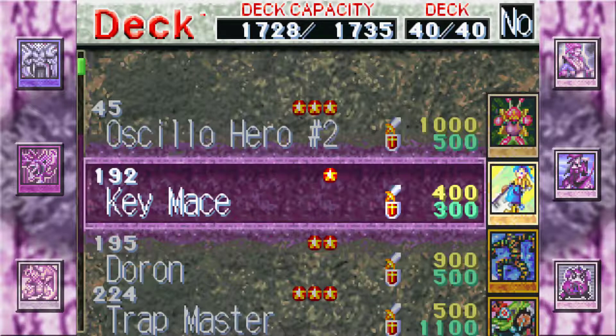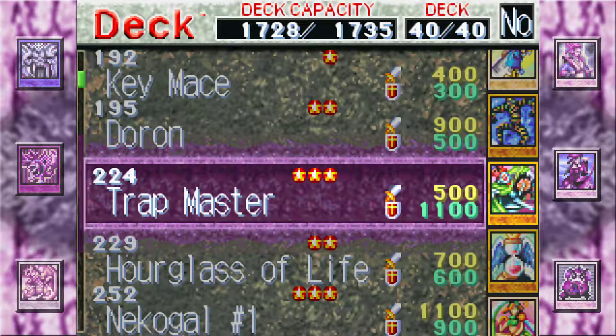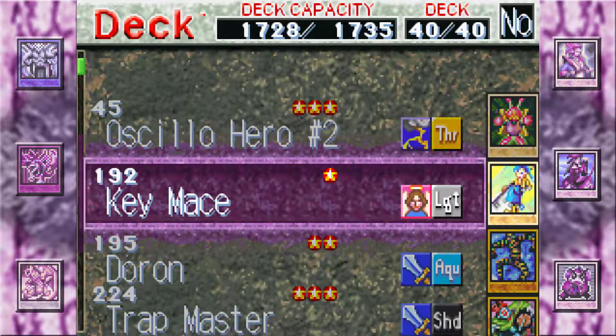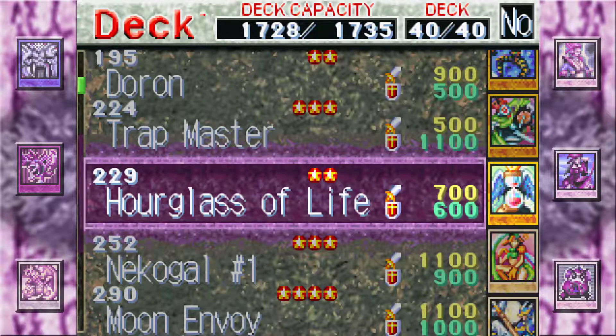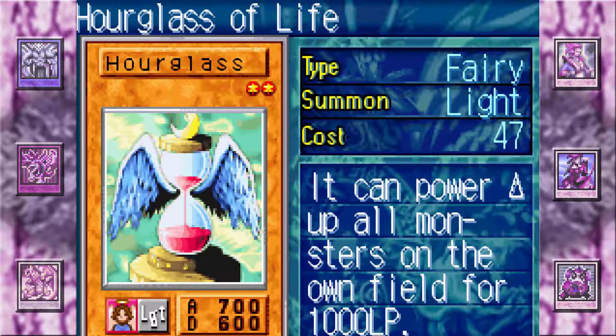I do have a couple of random good cards. I have a Sausage here with a double attack, which isn't bad. Doran is great because you can use those effects to summon two monsters and then tribute them later. Key Mats I have just for the typing, which comes in handy later. Trap Master is pretty cool, and Hourglass of Life is great because you can exchange a thousand life points to power up all monsters on the field, including your opponent's.